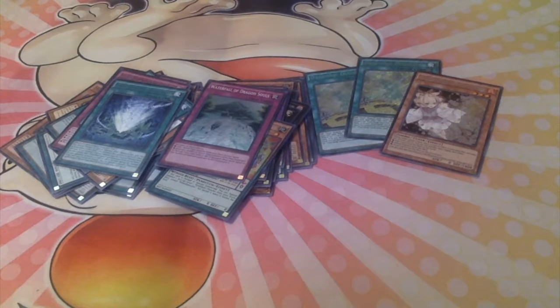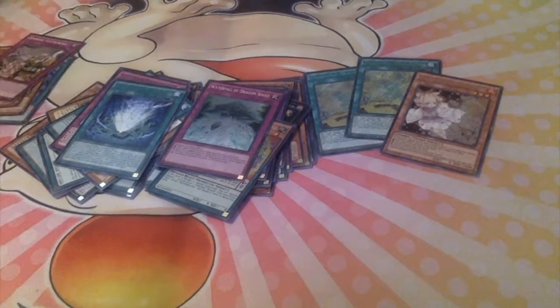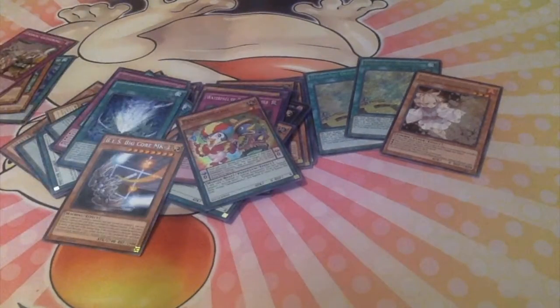Last pack of destiny! We have Phantasm Grip, Subterror, Warbler, Zodiac Gathering, and a Pendulum Mucho. But damn guys, that was an insane opening.